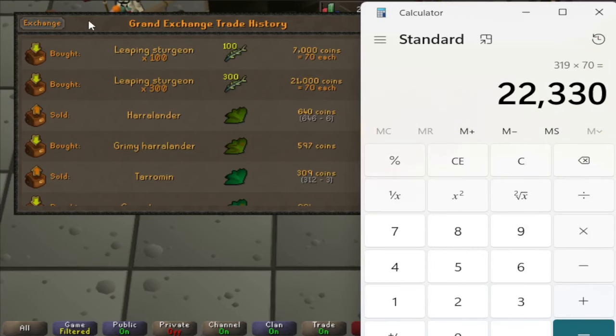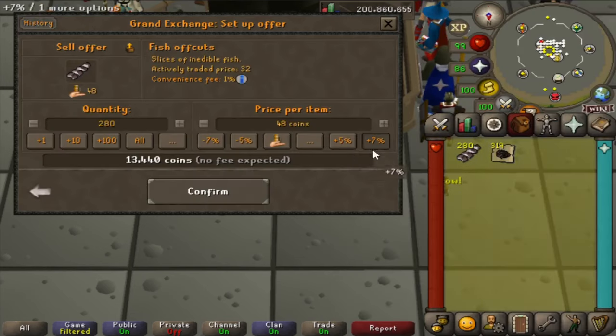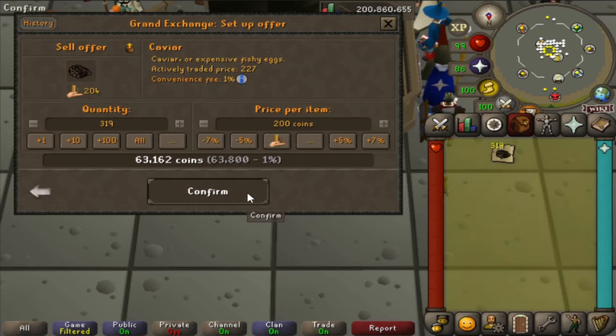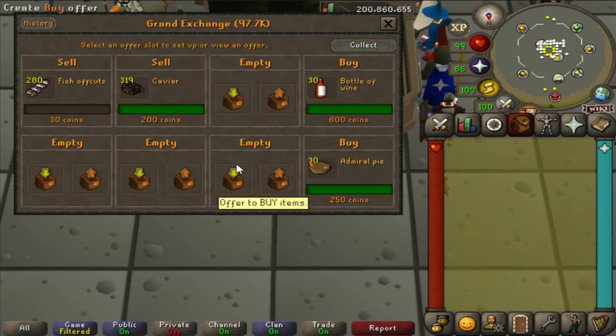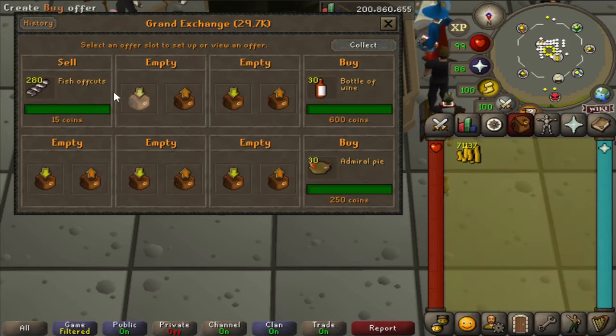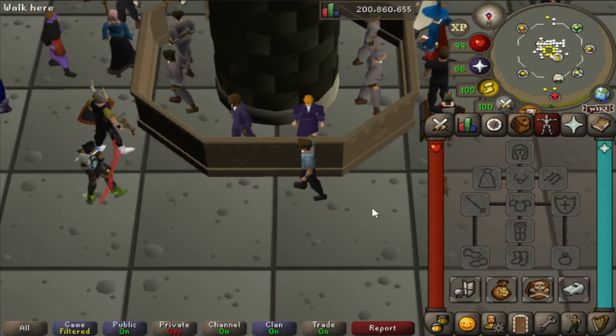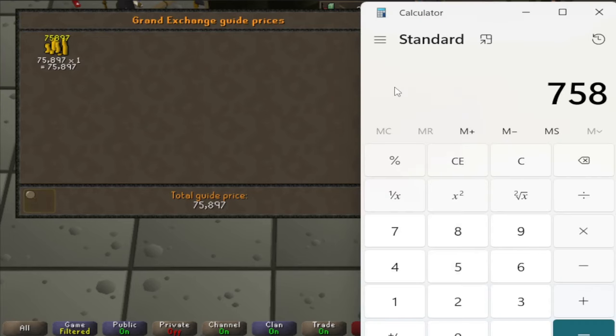After 10 minutes, I cut 319 of the fish. I sold off the fish offcuts and the caviar for a total of 75,897 GP. After subtracting out the cost of the fish at 22,330 GP, I was left with a profit of 53k in just 10 minutes. Multiply that by 6 and we have 321k an hour from full AFK time, plus about 28k cooking XP an hour.